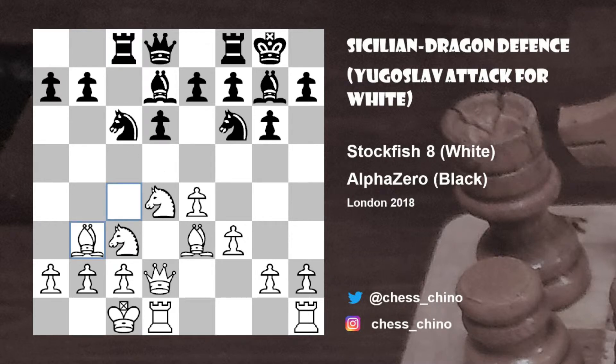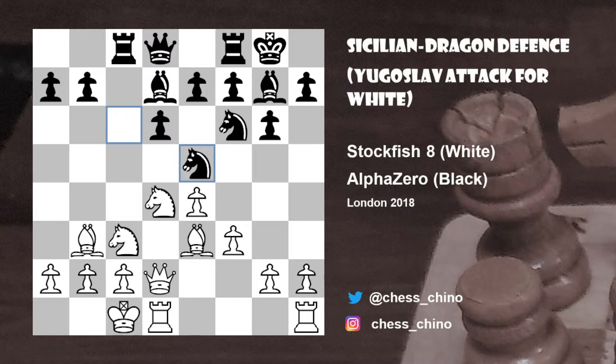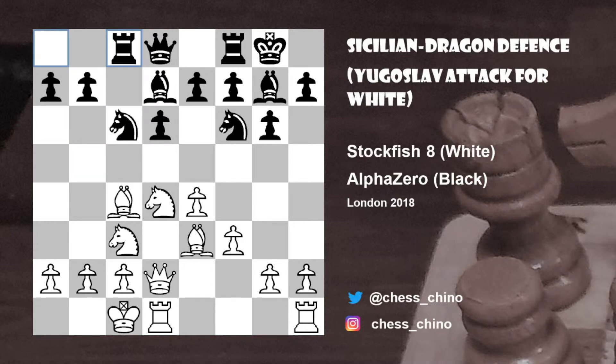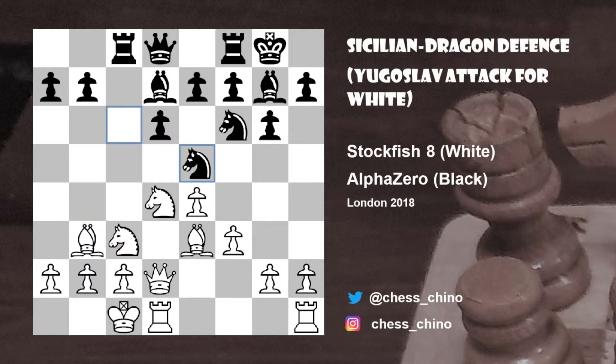White simply played bishop to b3, and now black continued knight to e5. An important alternative for black instead of knight to e5 — if we just go back a move — would be knight takes d4, because after bishop takes d4, b5 would start immediate counter play. Anyway, going back to the game: after rook to c8, bishop to b3 coming out of the discovered attack, and knight to e5.